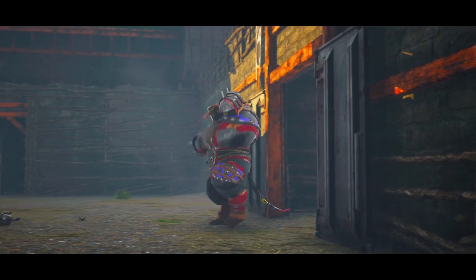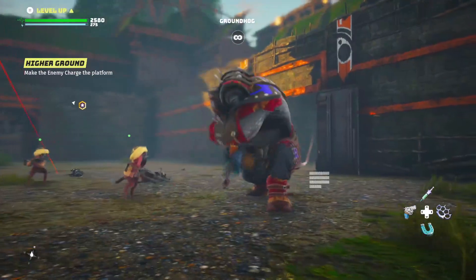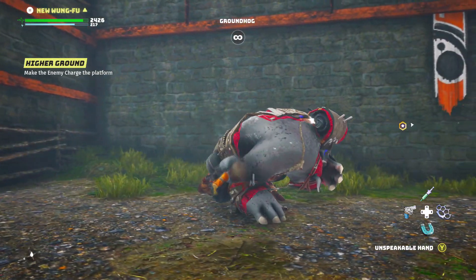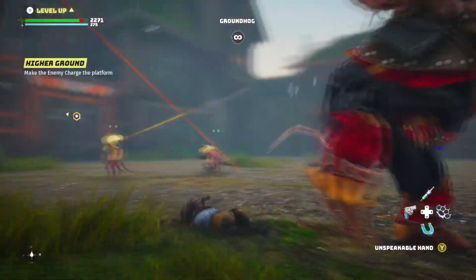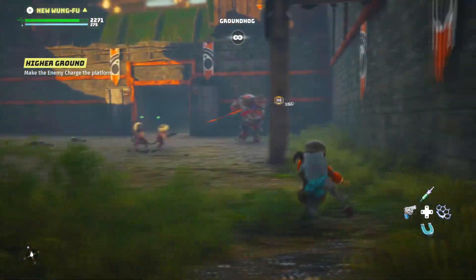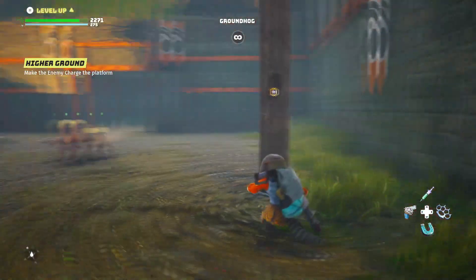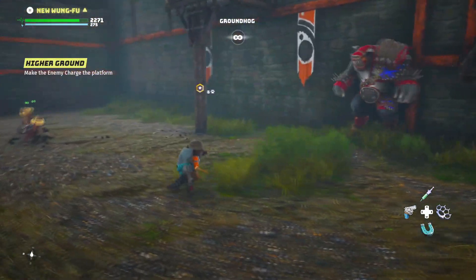That's a big boy. Come here, let me fight you. Think you can stop me? I'll fucking lift him. Red means danger. Wait, am I even hurting him? Make the enemy charge the plot for all I see. Come on. Roar. Charge me big guy. He's charging. And my dudes fucked it up.